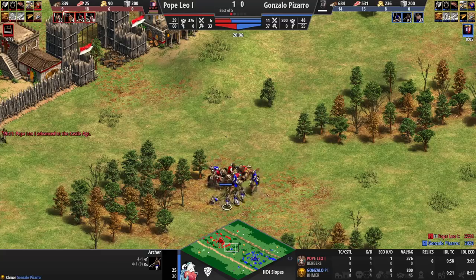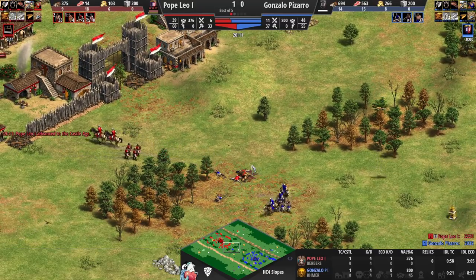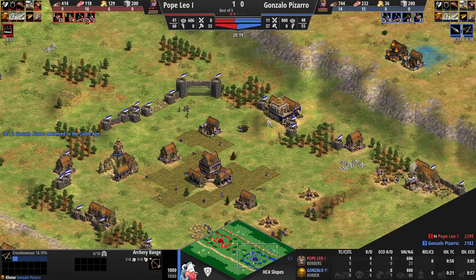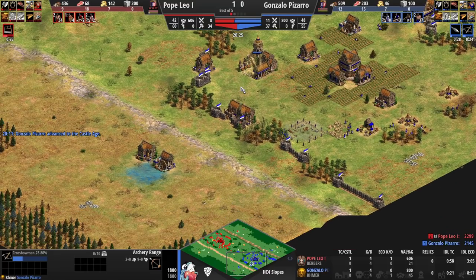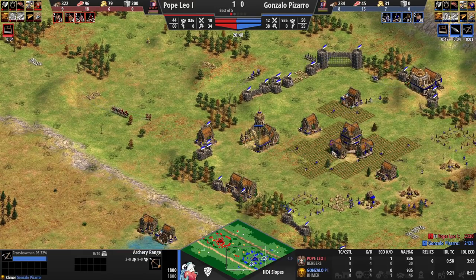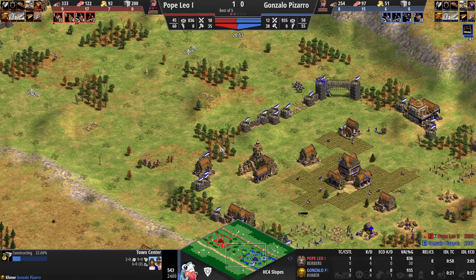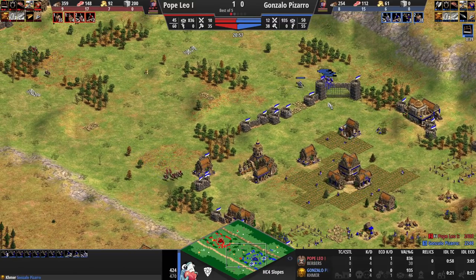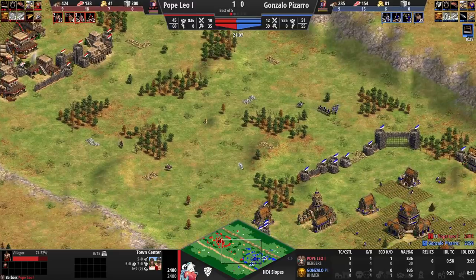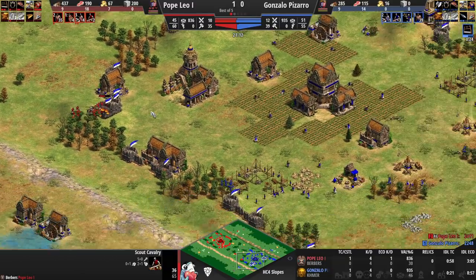Once again Pizarro is making just one stable and one range — very interesting. He seems to be consistently under-investing into army, which was the tendency in the first game as well. He's once again going for three TCs — basically copy-pasting the same game plan as game one, and he got punished for that pretty hard. Khmer is great for booming, I'll give him that, but on such an open map this could be punished really hard. Once again it's three TCs for Pizarro, protecting key resources.